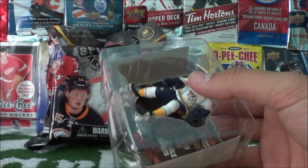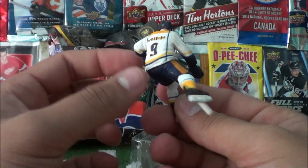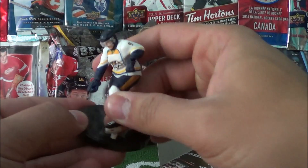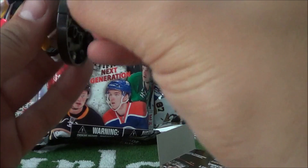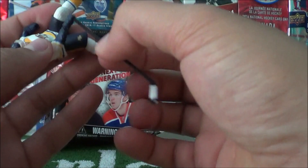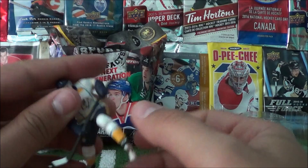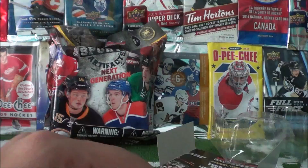Let's open up our third figurine — hopefully no doubles this episode. We got a Nashville player, number nine Forsberg, that's a pretty cool one. Let's put him on his little display stand, which is shaped like a puck. I should probably put the stick in his hands first to make it a bit easier. There we go — Forsberg is ready for the hockey season, ladies and gentlemen! Nice little figurine, pretty cool.